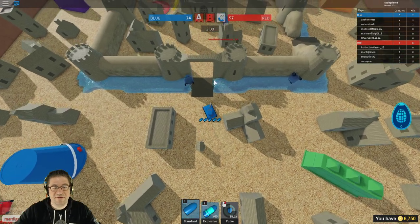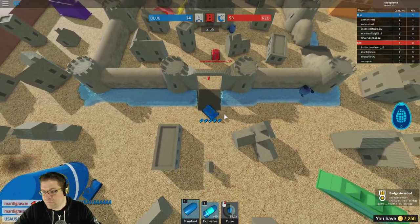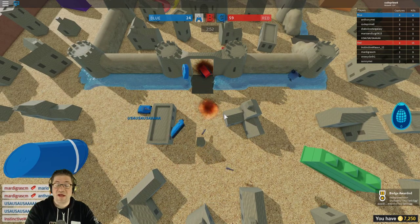Right there it is — after I eliminated somebody, it spawned the egg. Boom, plus 500. We got it. So that's a really short episode — let's go check the inventory.